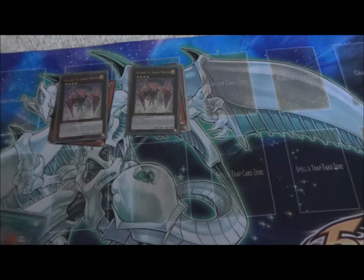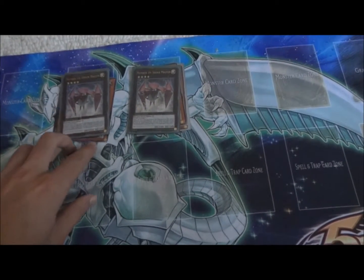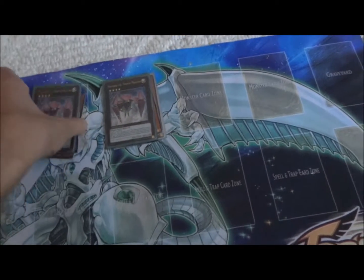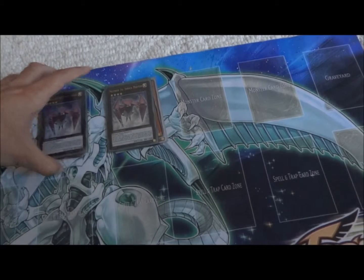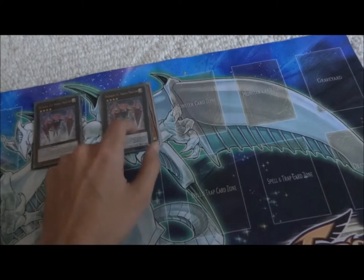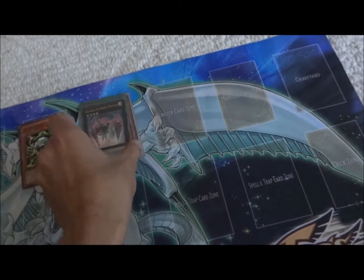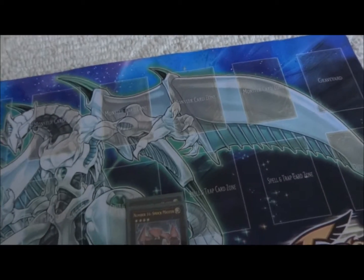Now you can detach from both of them, and neither you nor your opponent can activate two types of cards until the end of your opponent's next turn. Typically I'd want to pick Spell and Monster. If you do that, make sure you actually pick Spell first, because if you pick Monster, you can't activate the effect of the other Shock Ruler. But that's pretty much the Gadget way of summoning it.